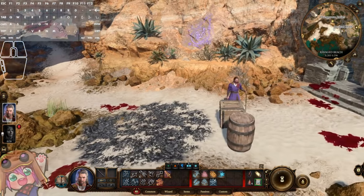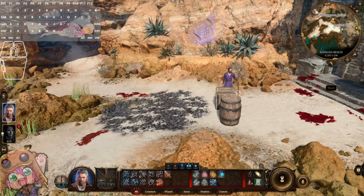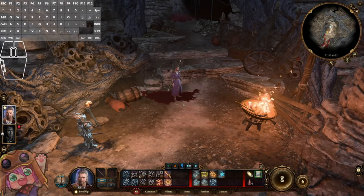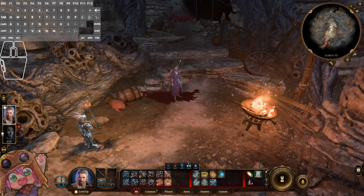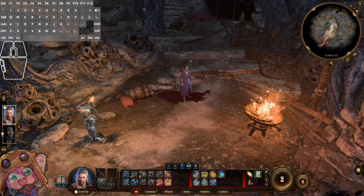So that is the entirety of what makes the shadow boxing glitch work. Now we're going to move on to a use case — specifically the use case that we are using in the current Any% run. We're back in the beginning of the Shadowcurse lands in Act 2, and this is the location of the trick that has been saving a ton of time.